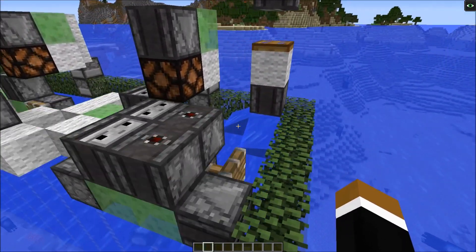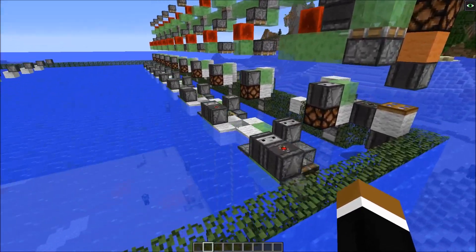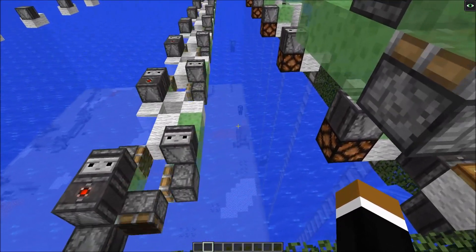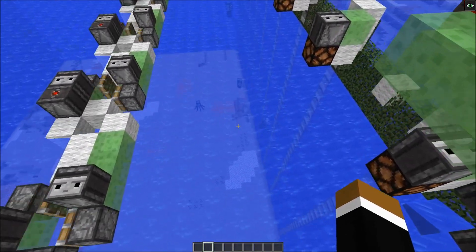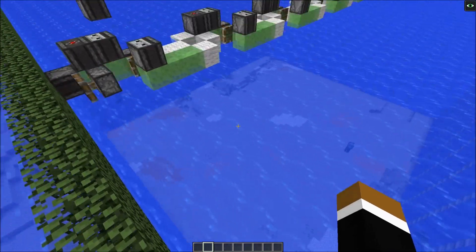As you can see, this piston would activate the observer, then everything moves down by one and the machine is launched again. So it would work all its way down and then it would stop at the lowest layer because the slime blocks would try to pick up the stone blocks and then it would get stuck.